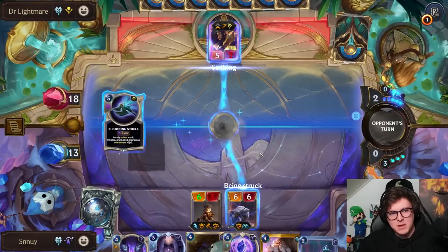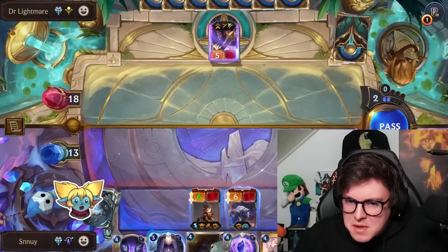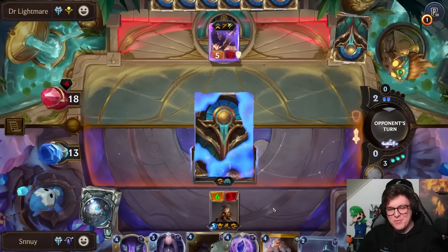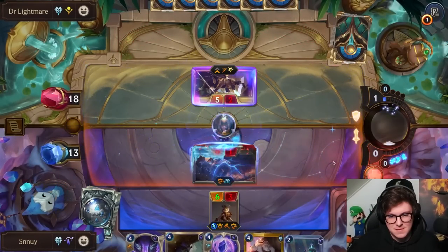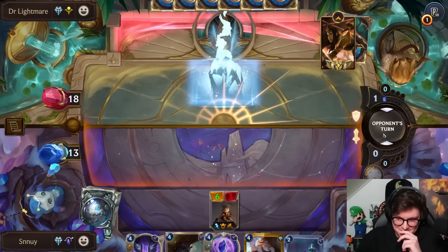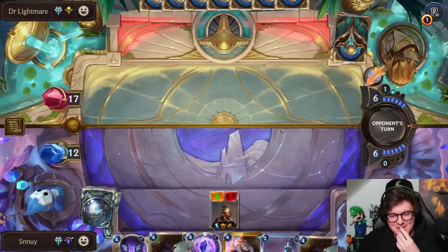Are they going to run like Grappling Hook or something? It dies to the Ember Maiden now, so we might as well... Wait, do we proc Fury from killing our own unit? I think we do. Alright, we'll build this over. I don't think we're going to get much better use out of Hush. I feel like that's worth it — that's got to be worth it.